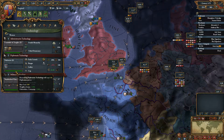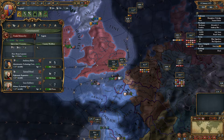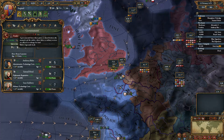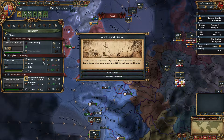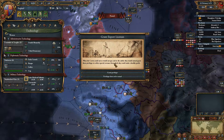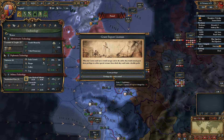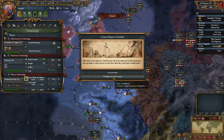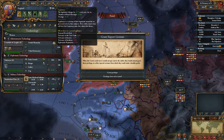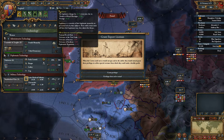I think when the neighbor bonus gets to 10% I'll buy diplomatic technology. Maybe we should get a better military advisor — here are a couple of level 2s. There's also an event: Grant Export Licenses. When the crown could not or would not pay cash to the nobles, they would grant them privileges to collect special revenues. We can either grant privileges and lose legitimacy but get extra taxes, or gain legitimacy and anger Armagnac. We really need the legitimacy — being below 50 gives extra revolt risk, less tolerance, and worse diplomatic reputation. So let's get the legitimacy.